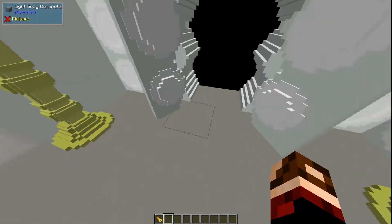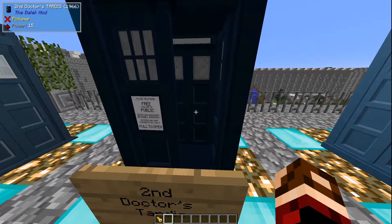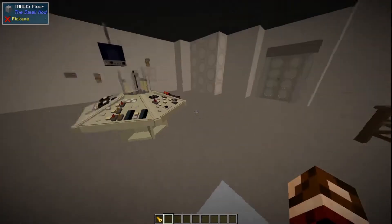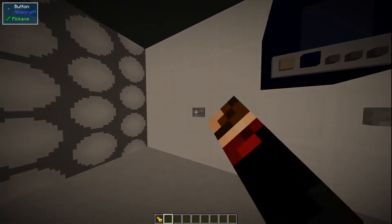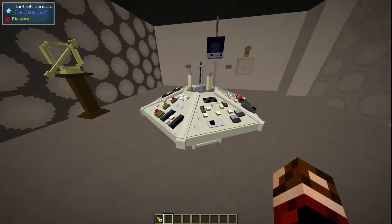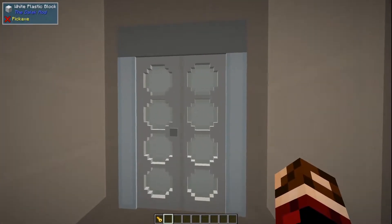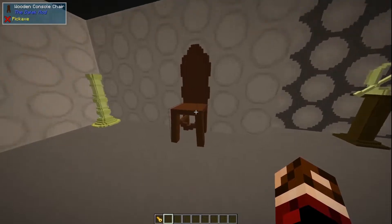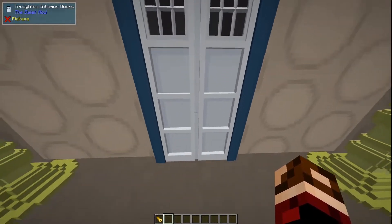On to the Second Doctor's TARDIS — we open up the door and head inside. This looks a lot like the First Doctor's but it's a lot more basic. The glass wall from the back has been removed, the monitor has changed a bit, and you've still got control panels that are invisible. There's a nice chair here you can sit in and another big chair over here. We'll move on to the Third Doctor's TARDIS.